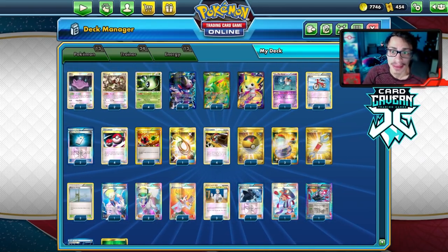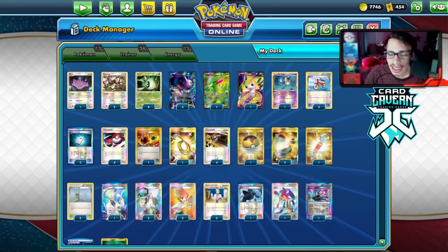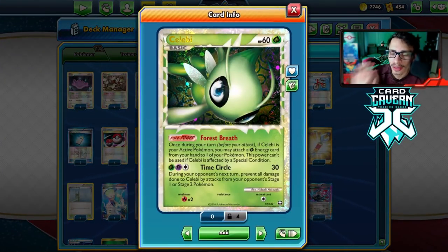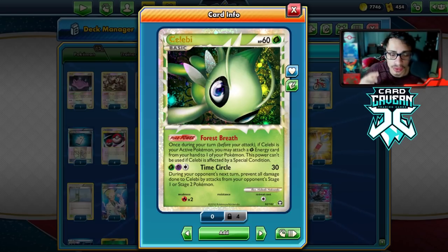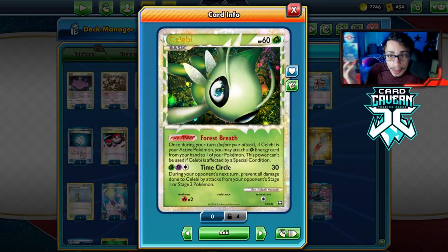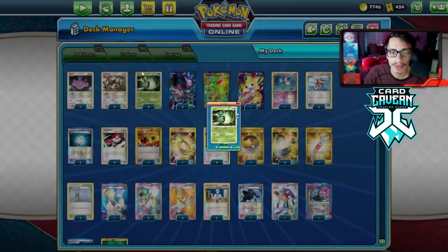It might be the best Legacy deck. It might be better than some of the lock decks, because they can't really lock you when you have Virizion's ability, Verdant Wind. The idea of the deck is we're powering up Genesect EX very quickly with Celebi Prime. Celebi Prime is an expensive card — a lot of you watching might not be able to afford this deck. But if you have a few Celebi Primes from opening Lost Triumphant packs, you might already have some. You can get away with two or three, but I'm playing four.